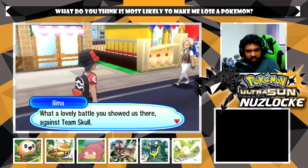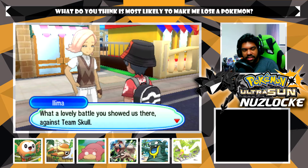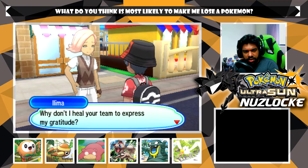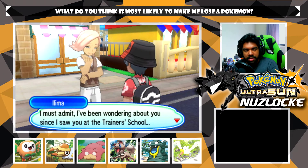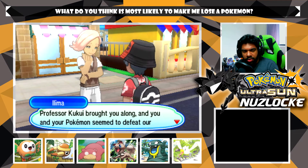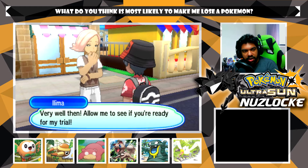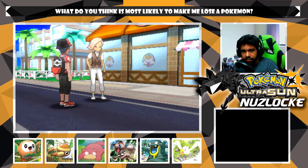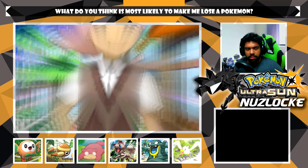I love that outfit actually. Captain Ilima appears: 'What a lovely battle you showed us there against those Team Skull members. My thanks to you and your Pokemon - why don't I heal them to express my gratitude.' This game auto-heals you a lot, which is kind of surprising. Ilima continues: 'I've been wondering about you since I saw you at the Trainer School. Professor Kukui brought you along, and you and your Pokemon seem to defeat our teachers so effortlessly. Allow me to see if you're ready for my trial.'